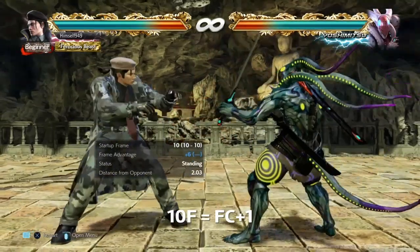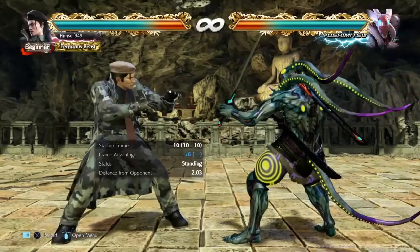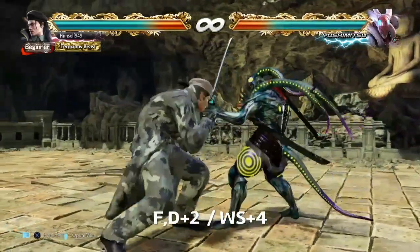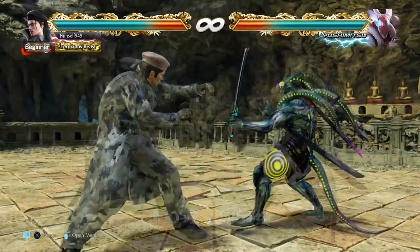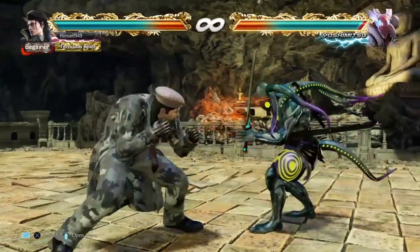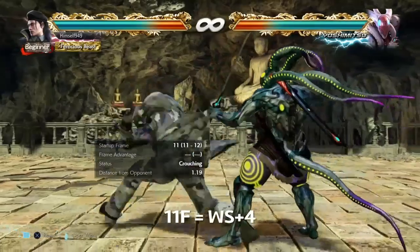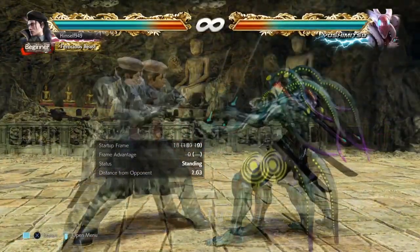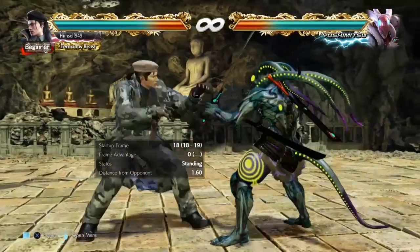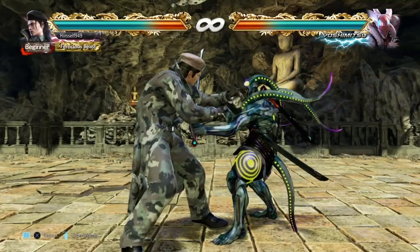Moving on to while standing punishers. At 10 frames we have full crouch 1, which puts us at plus 6 and we recover crouching. But we can hit forward and recover standing, which means we can then use D2. For a mid we can recover crouching and use while standing 4. Speaking of while standing 4, this is our 11-frame punisher. It does 15 damage and it puts us at plus 6. From there D2 is your best low, and for a mid I couldn't find anything reliable, so if you have any ideas let me know.